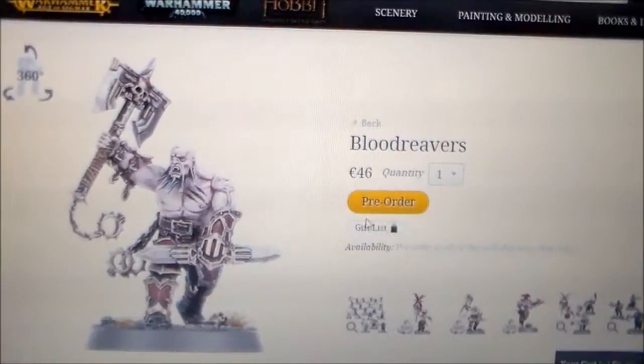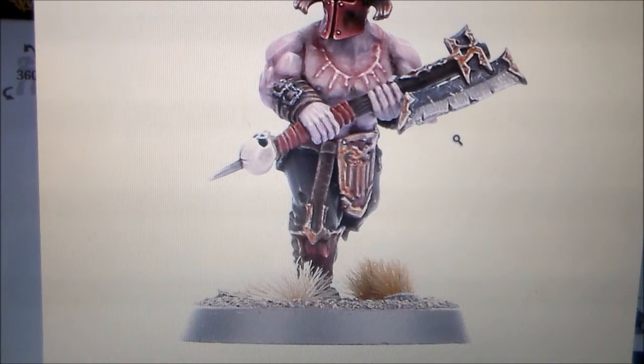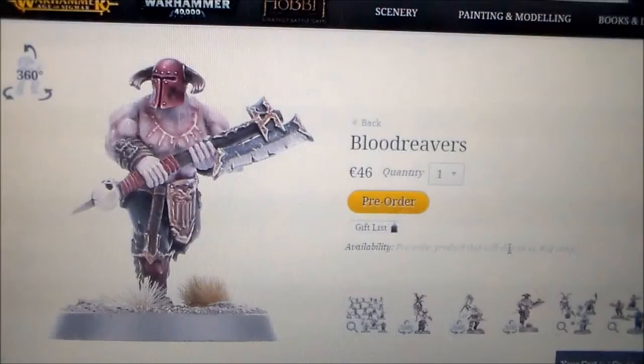There aren't massively big differences — they're all the same type of clothes, same type of armor, weapons and markings, just different parts on it. But they all really fit in together. Let's see if this guy has anything on his back — no, he doesn't. And there are 20 of these in the box.